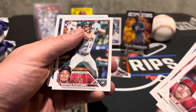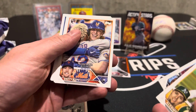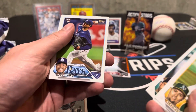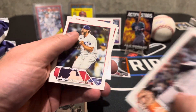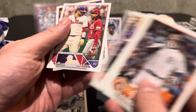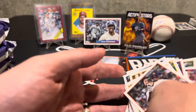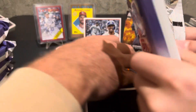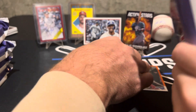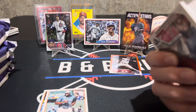Those action stars cards are beautiful — I don't think they're super rare, but they're really cool looking. We got a Yordan All-Star Game and a Riley Green /88. They're loading these things up with inserts and I like it. Dominic Fletcher, and we still haven't seen a Corbin Carroll rookie debut — that's pretty much the only card we're missing. By the end of these two boxes we might have the whole set.